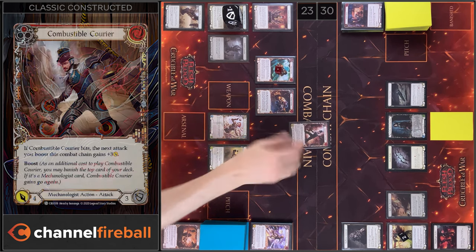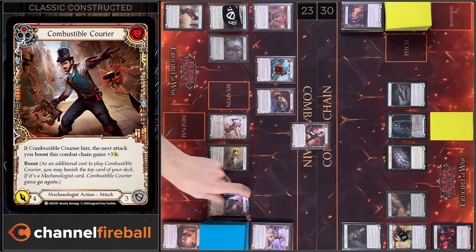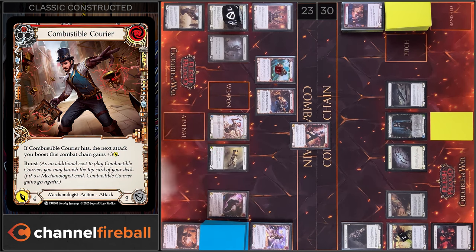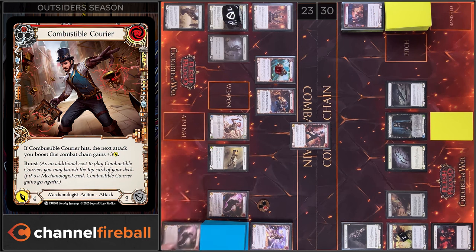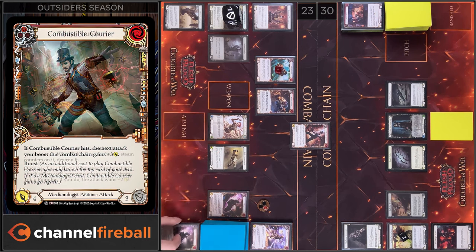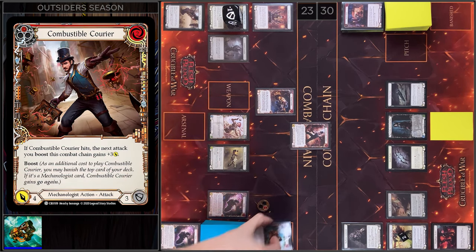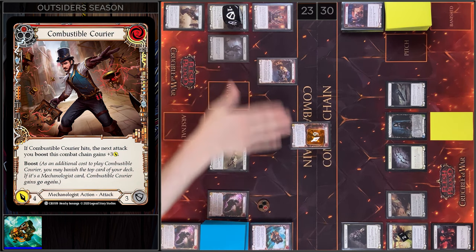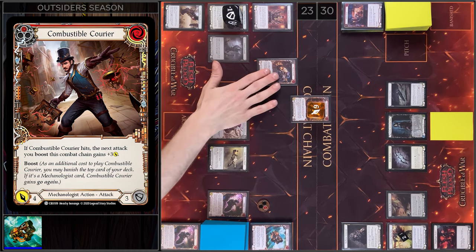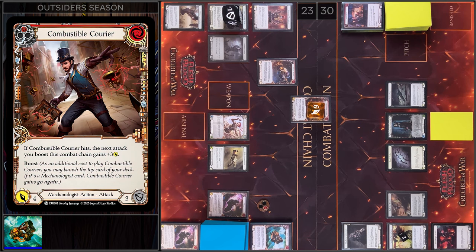I will play Combustible Courier. I'm gonna pay 2, I have 1 floating, I'm gonna boost. Courier gains go again. Next I'm gonna remove a Steam Counter from Tecla Pounder. 6 damage and go again. I have no block, I have no reactions. I take 6.